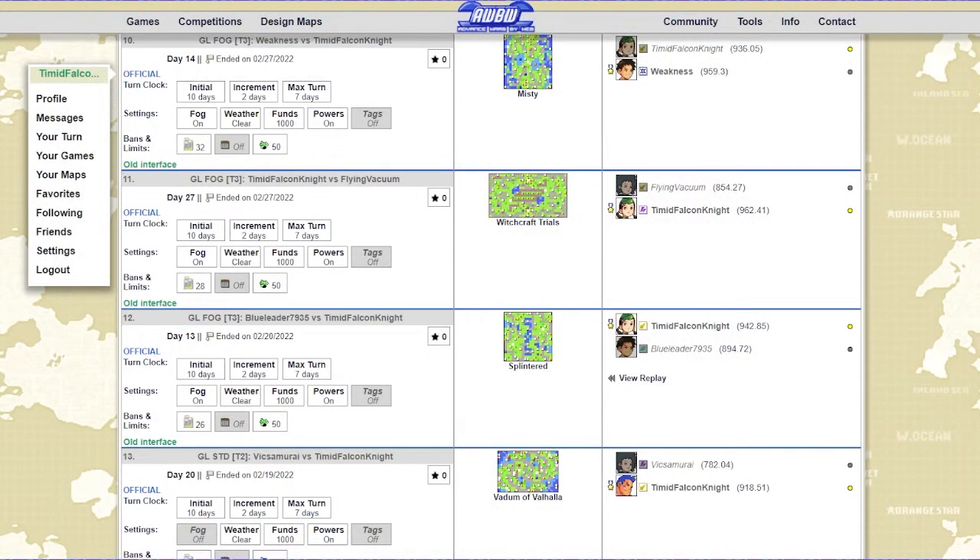Hello everyone, welcome back to my Advance Wars by Web Road to 1K series. My name is TimidFalconite and today we'll be playing this tier 3 fog match on the map Splintered versus user BlueLeader, who is around 900-ish rating at the time of this battle. So this should be an upper beginner type match, but it should be a fun one.